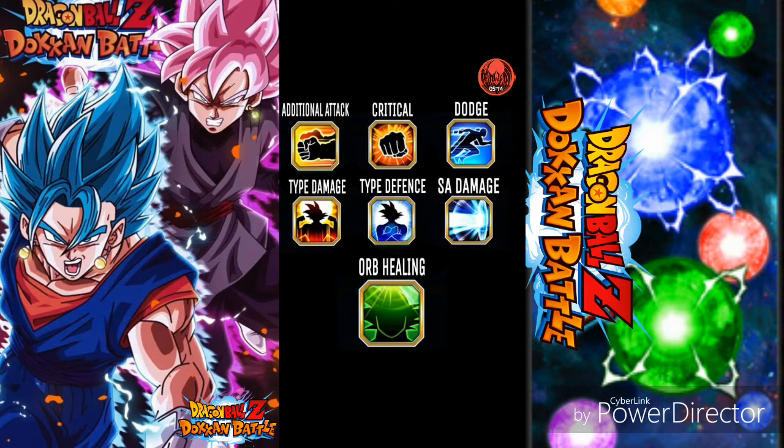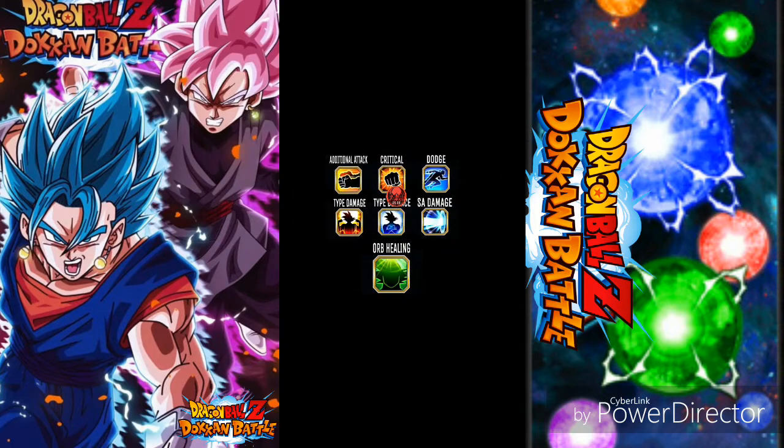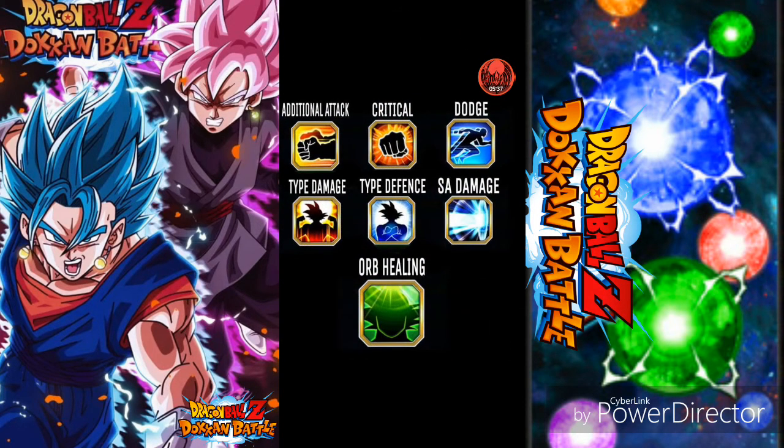An additional attack on someone like Gogeta would be astronomically amazing — he already hits hard enough as it is. Give him an additional attack and he's just perfect. Super Vegito with an additional attack — boom. You can also give it to the physical Broly and give him even more of a chance to do additional attacks.